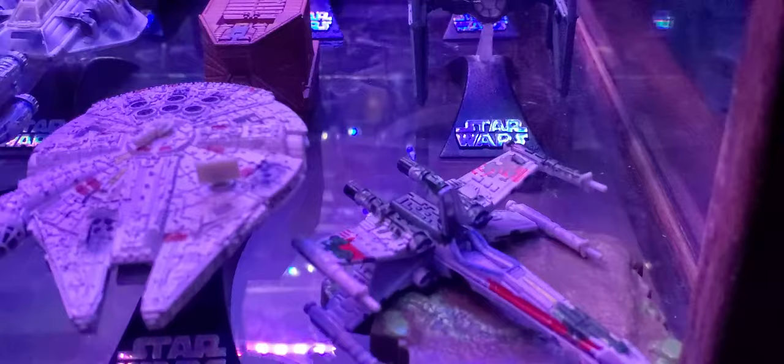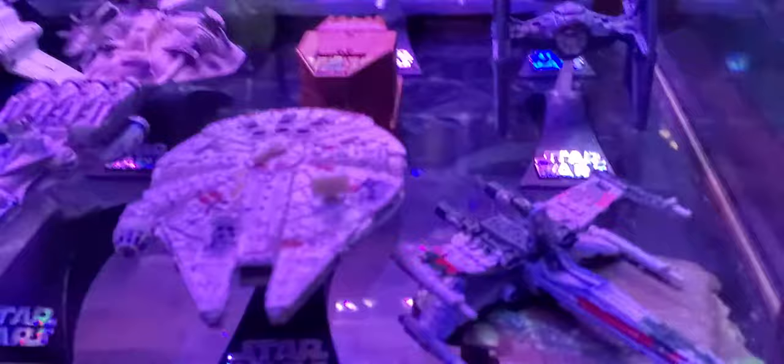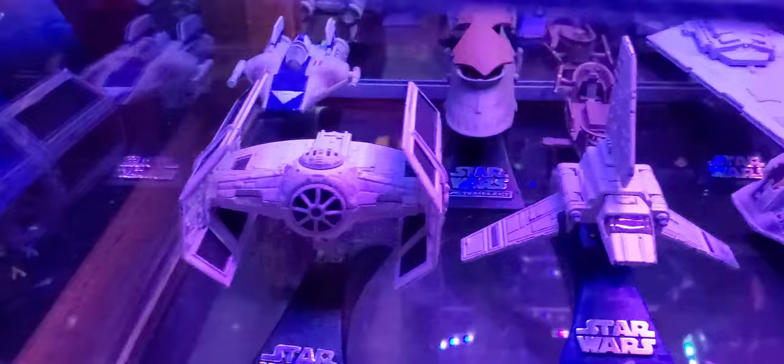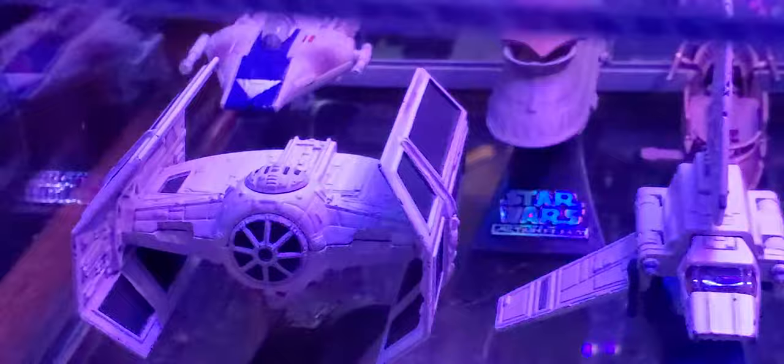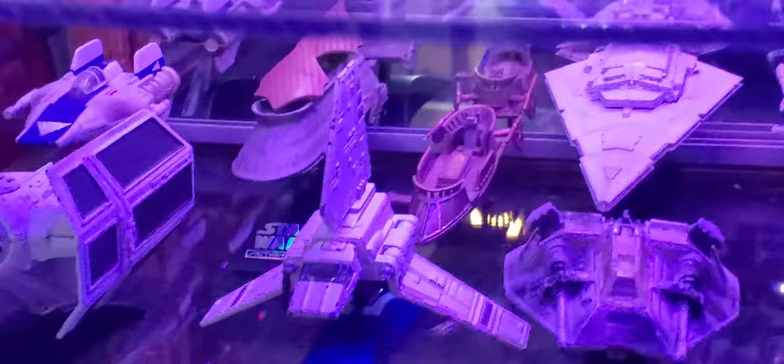We got Luke's Dagobah X-Wing — the cockpit opens. This one doesn't have working side landing gear which is kind of weird; it's got the front gear but the side ones don't work — that's actually the case for all the X-Wings I think. And then we got a white Darth Vader's Tie Advanced — a white model. I didn't realize I got a white one when I ordered that lot, and I was really happy. Then we got the Tiberian Class Shuttle — this thing is sick, just a classic. And we got the Snowspeeder with the flaps up.